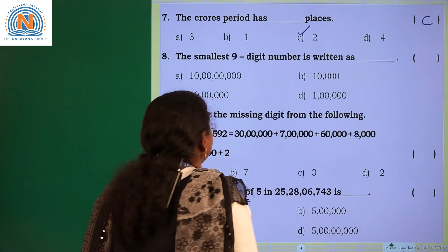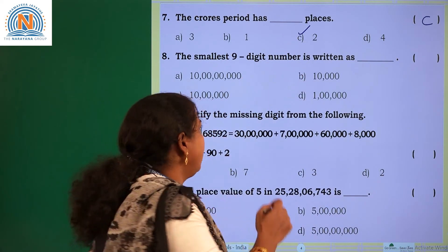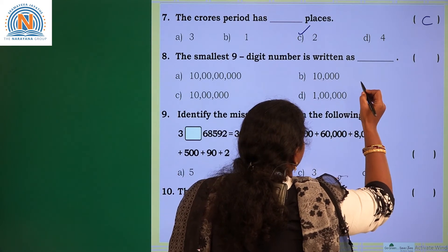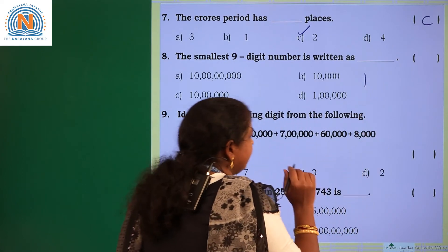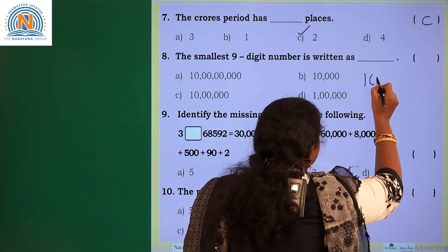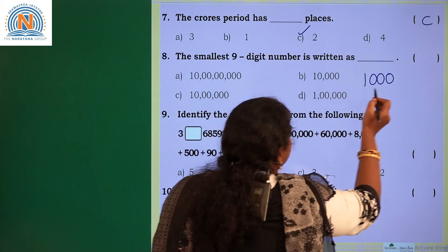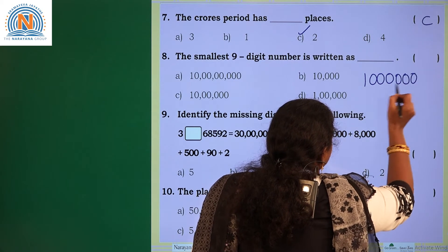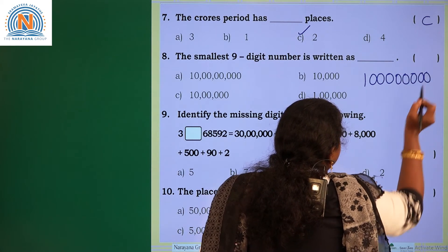Next one. The smallest 9-digit number is written as. How will you write any smallest 9-digit, 8-digit, or 7-digit number? By placing the digit 1 in the highest place and the remaining digits are 0s. For a 9-digit number I need 8 zeros: 1 followed by eight 0s.